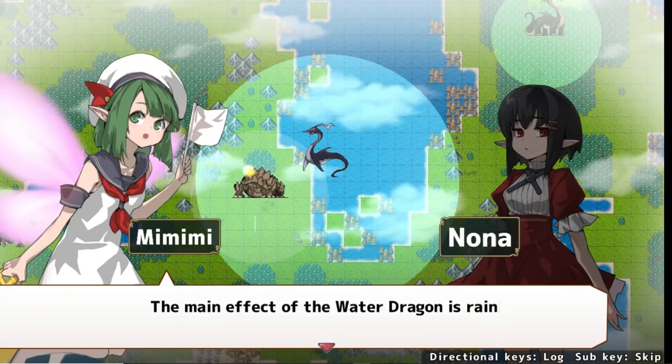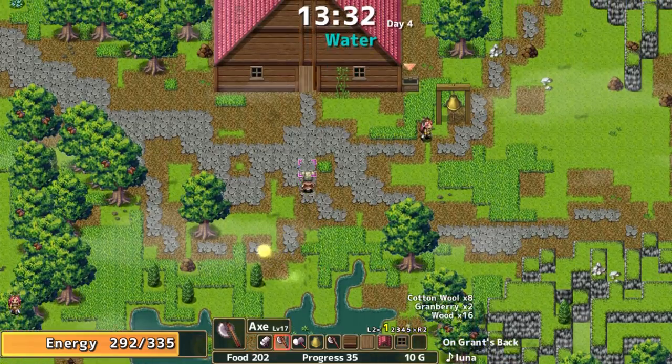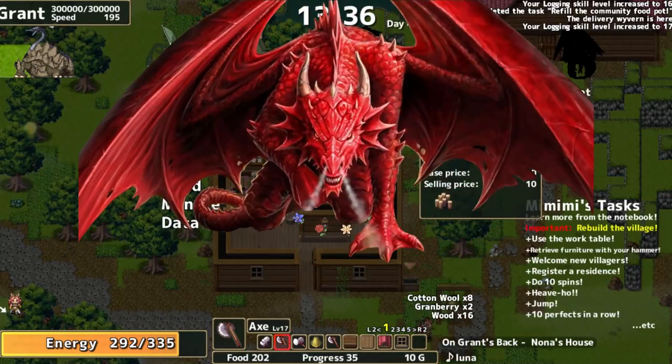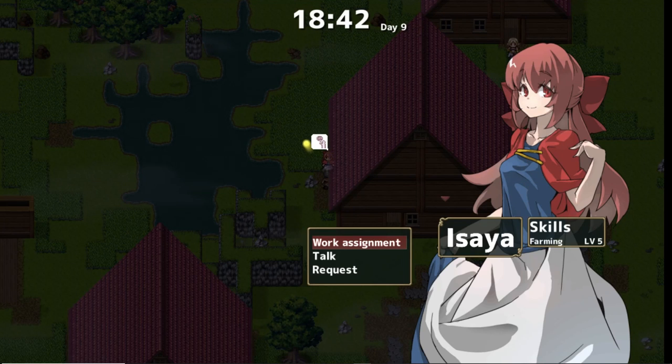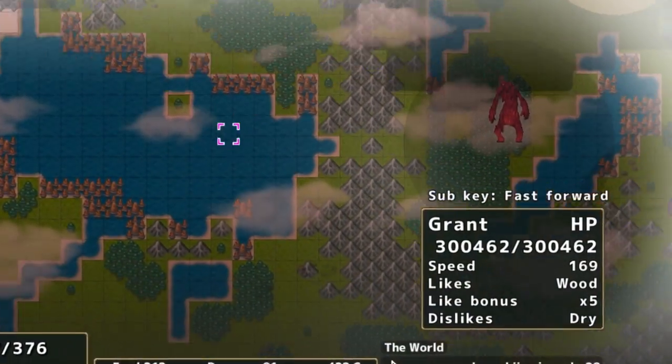Crafting simulation degenerates, assemble yourselves — we've got a new way to spend 40 hours chopping down trees and mining for ore. This time featuring dragons. This is Dragonoka, a casual farming sim where you develop a village on the back of a dragon. Our dragon is known as the almighty, the all-powerful.